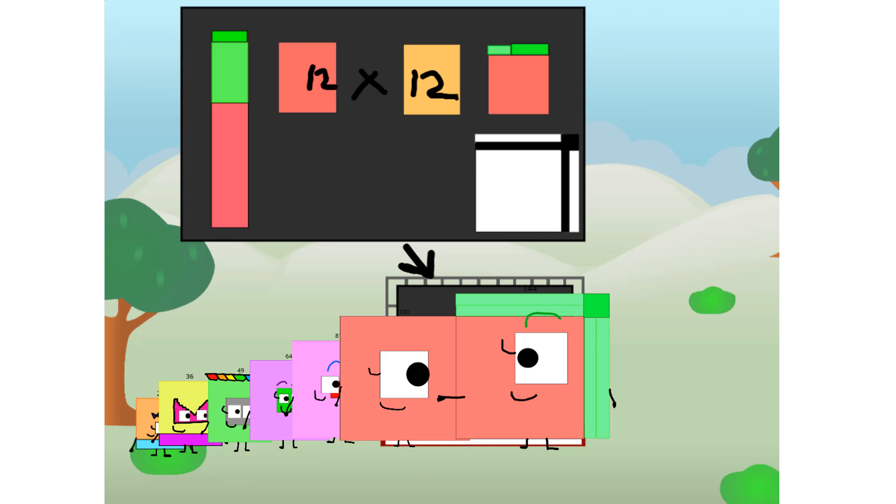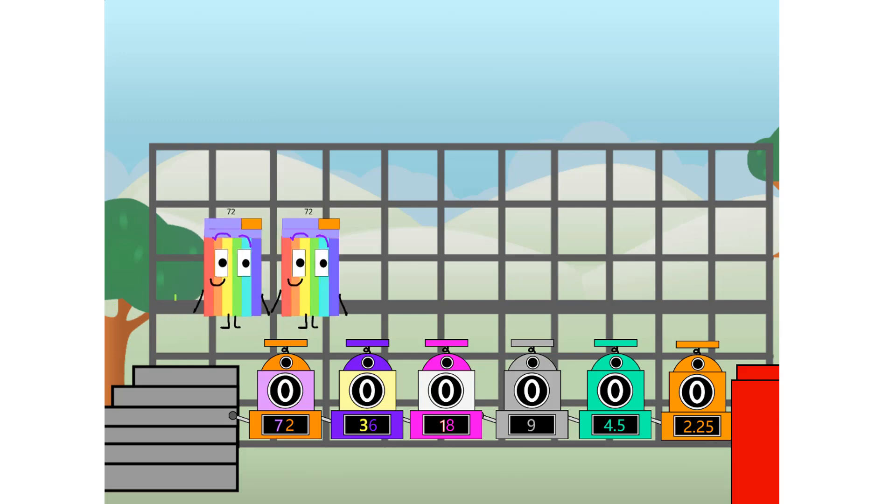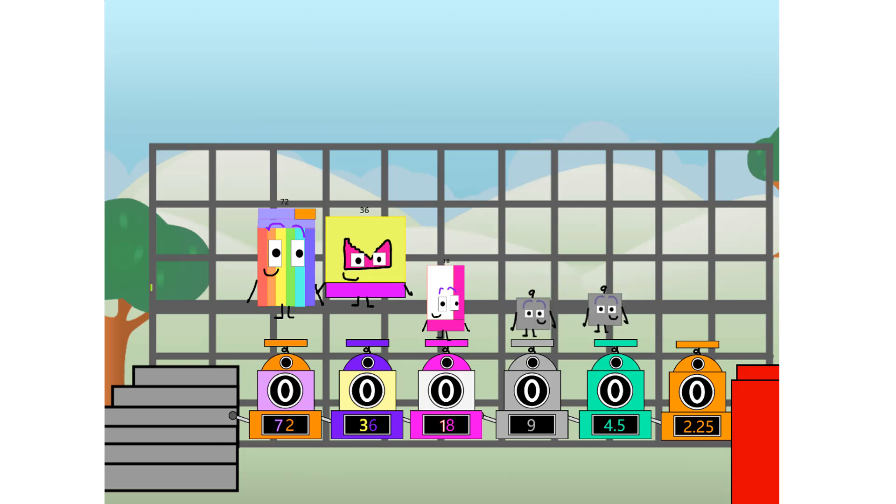But today, 64 updated the binary boosters too — binary boosters version 2. He added paint to them and there was a better text font. First, I split in two: 72, and 36, and 18, and 9, and 4.5, and 2.25, and 2.25 more to press the big red button.